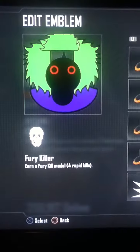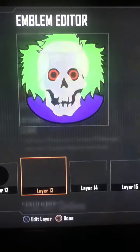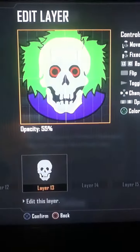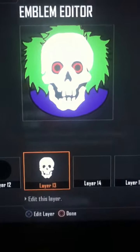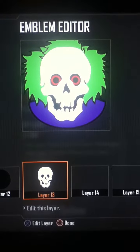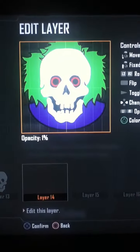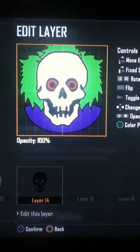Now you will use the Fury Killer skull — with a Fury Kill, four rapid kills. If you have that, great; if not, then get it. You'll make it white, put it right there so that the hair is on it perfect and the eyes are on it perfect. Again, copy and paste, color black, toggle outline for the skull.